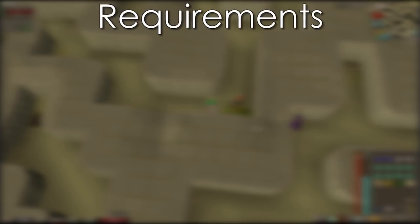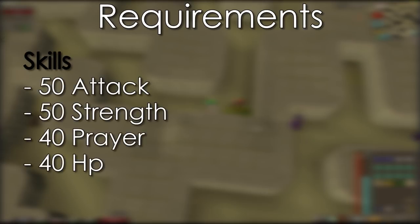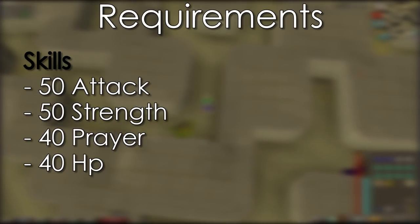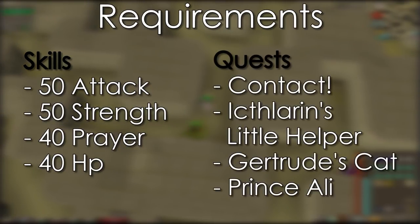First off let's look at the requirements. To start you'll need 50 attack and strength — you can actually do it with around 40 but you get half the gold per hour, so it's probably worth doing something else until you're 50. You'll also need 40 prayer for protection from magic and range. For the quests you'll need to complete Prince Ali Rescue, Icthlarin's Little Helper, and Gertrude's Cat. You'll also need part of Contact completed up until you can use the bank and access the tunnels, but I'd highly recommend finishing the whole quest because the Keris is very good up until you get 60 attack and dragon weaponry, as at a lower level it will out-DPS your rune and granite items.